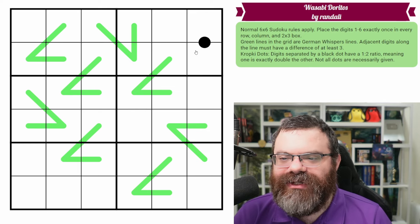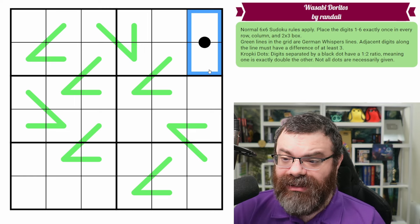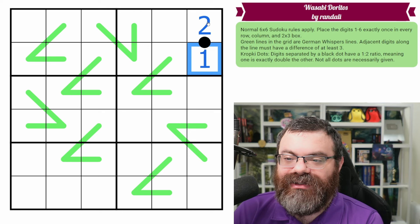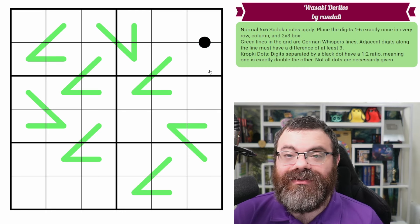And then if this was a six, this cell would have to be a one, two, or three, because it needs to be at least three different from six. Obviously it couldn't be a two because of Sudoku in this particular case, but the German whisper line doesn't care about that — what cares is Sudoku. We also have a singular black dot. These two digits have a one-to-two ratio, so one of them is exactly double the other. Those are the rules.